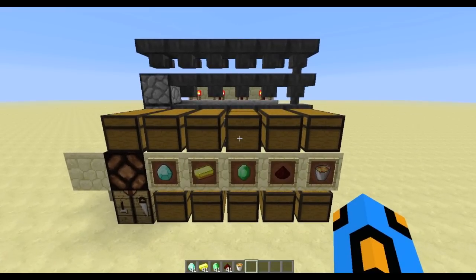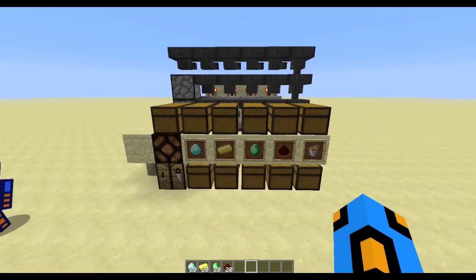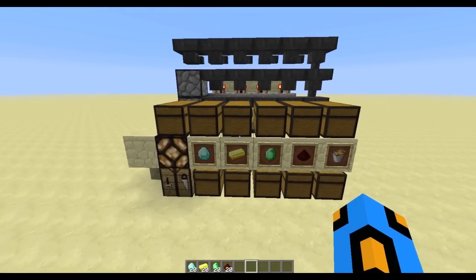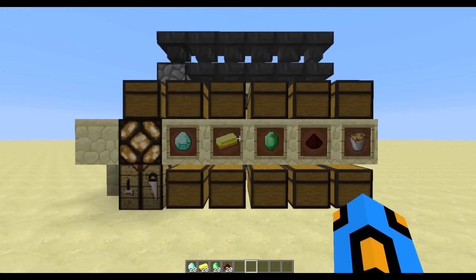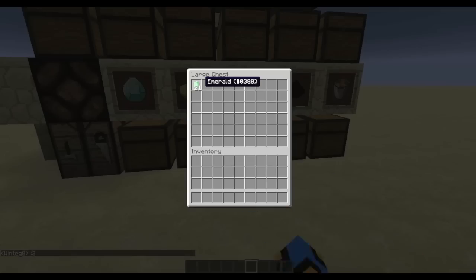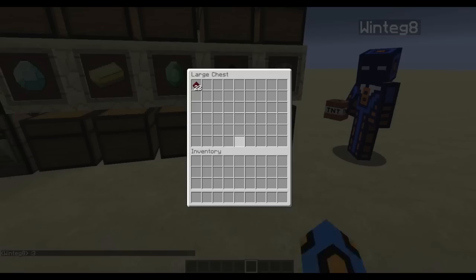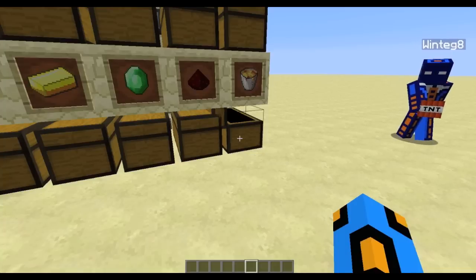Now let's try it out. Place some items into the chest. The indicator light is blinking, we heard the dropper click, and we can sit back and watch it sort. It's done sorting — let's check these chests. Yes, it sorted successfully and worked perfectly, just as intended.